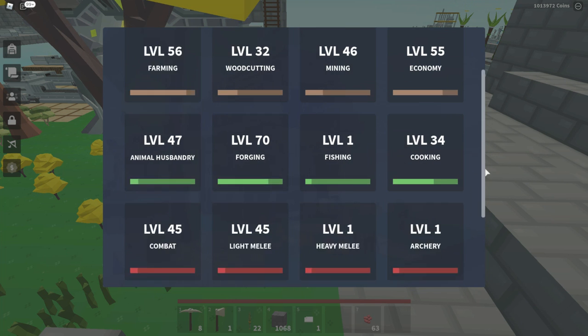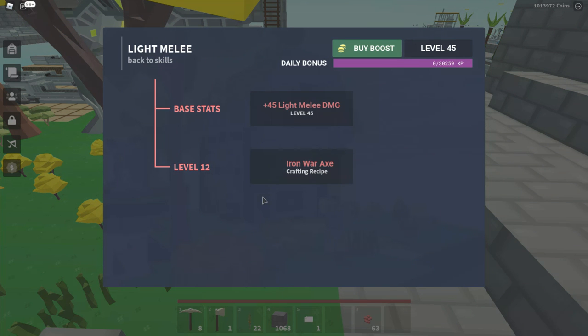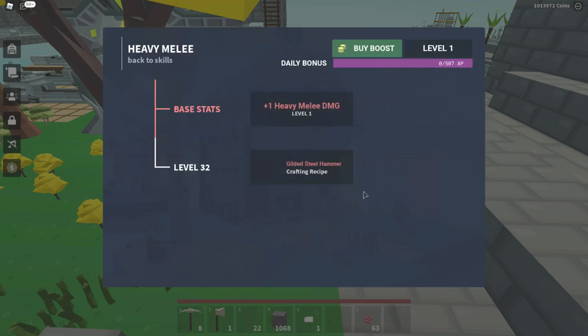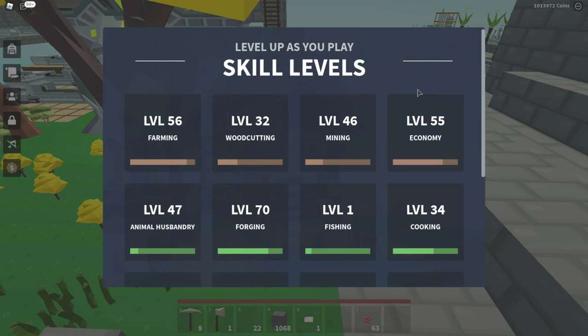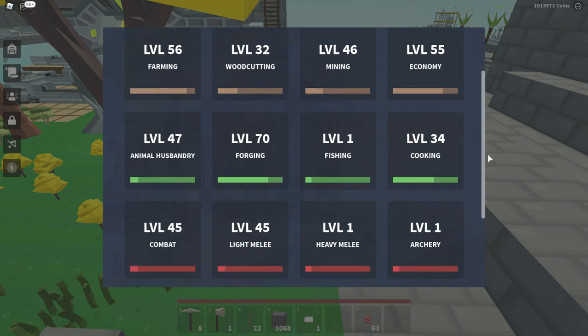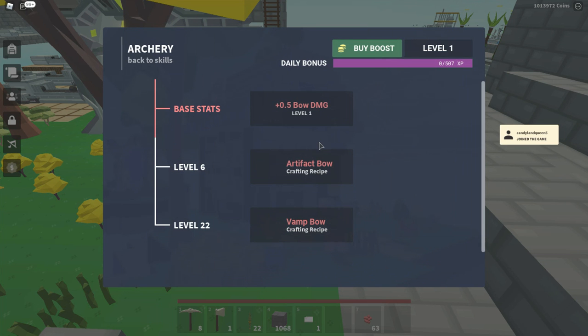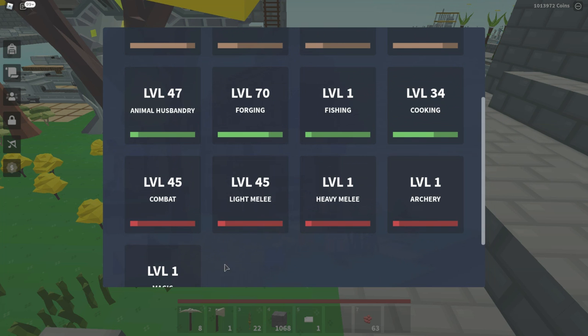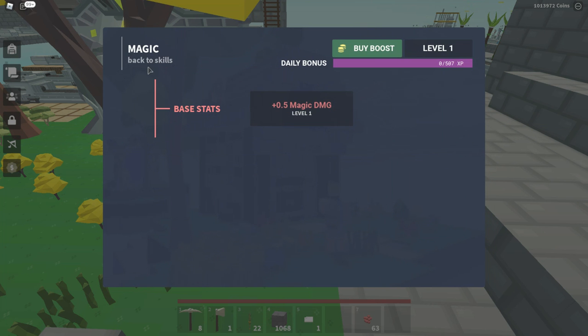For archery: base stats, artifact bow at level 6, and vamp bow at level 22. For magic: just base stats. And that's basically everything.